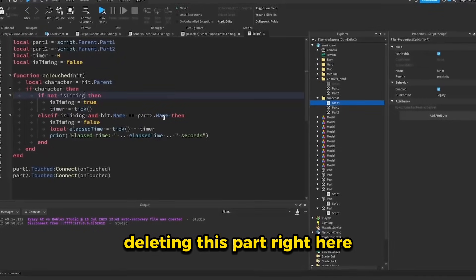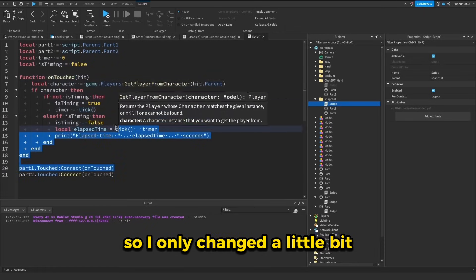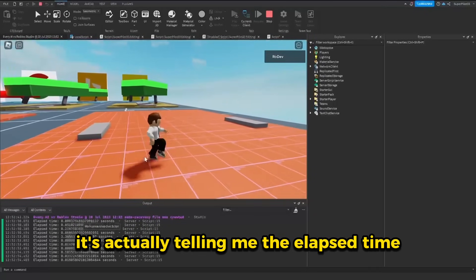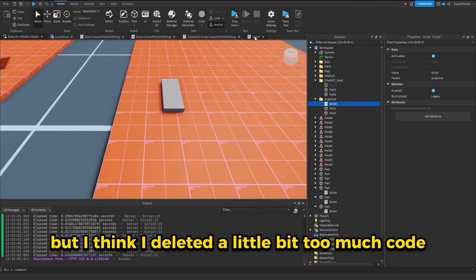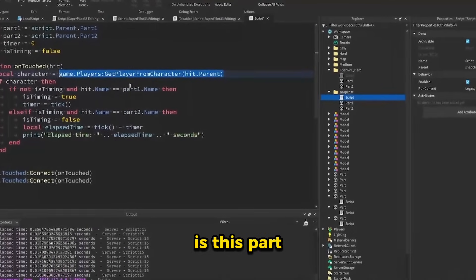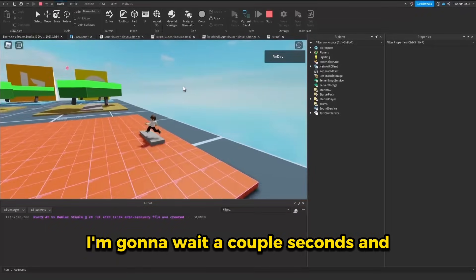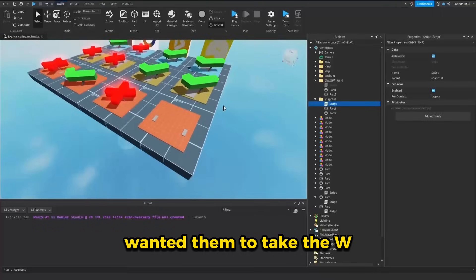Let's see if there's a really simple fix that doesn't count as cheating. I think this will be as simple as deleting this part and changing a little bit on this line. So I only changed a little bit — let's see if it works. It's taking a long time again, but it's finally loading in. I touched the first one, and it's actually telling me the elapsed time. Now let's see what happens if I touch the second part — I did touch it, but I think I deleted a little bit too much code. I left that code back in and changed just this one part. We're in for the final time — I touched the first part and it's good that it's not printing anything. I'm going to wait a couple seconds — and that sucks. So Snapchat is going to have to take an L on this one. I really wanted them to take the W, but it's whatever.